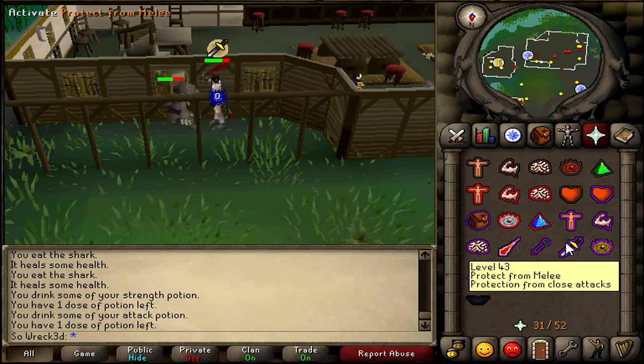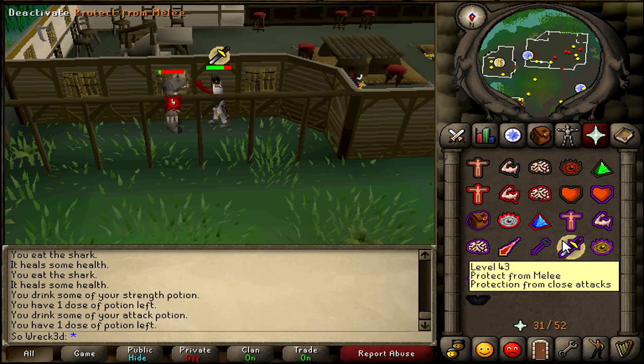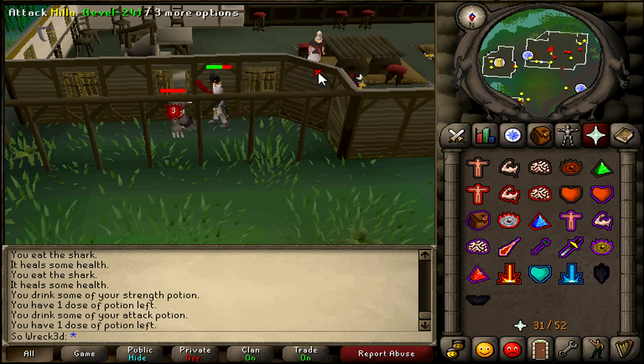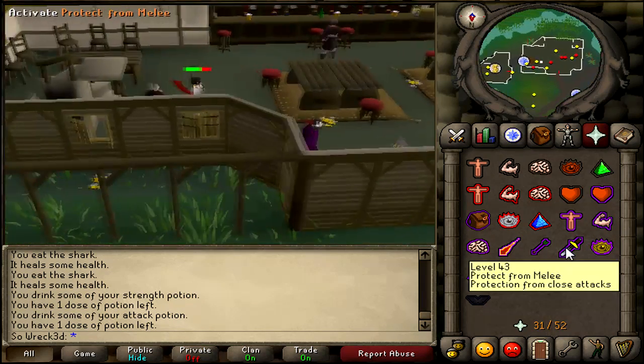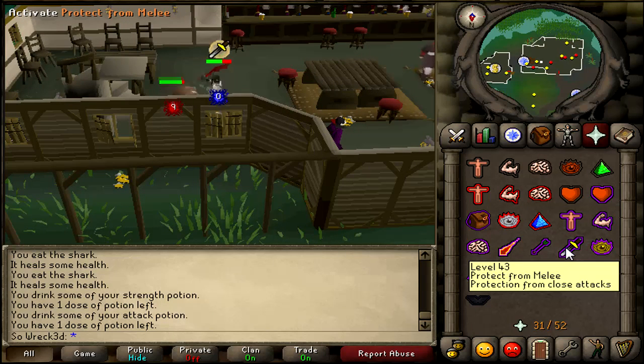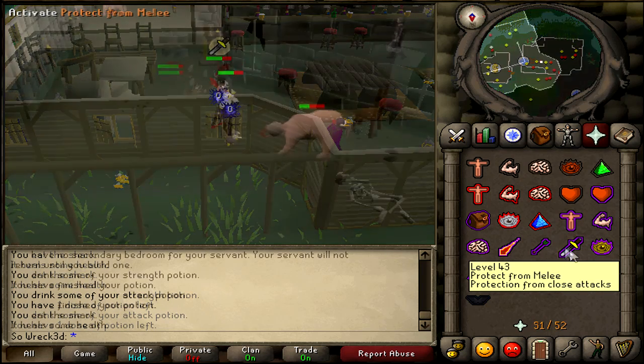On top of that, when I do Lunar Diplomacy, that's going to set me up really well for Slayer and make my account as efficient as possible. NPC Contact is a spell you get after completing Lunar Diplomacy while on Lunar Magic, and being able to skip going to particular Slayer Masters — just casting the spell to get a new task or drop a task — is going to be really awesome.